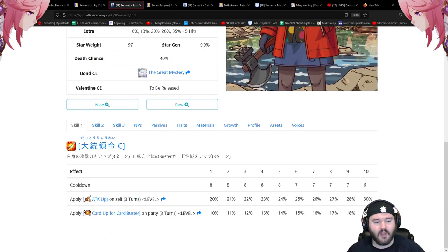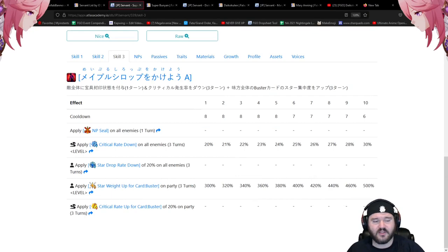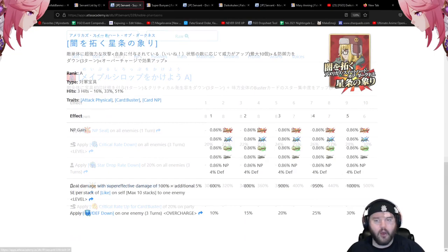A very straightforward kit except for one specific passive which is very interesting. First skill: 20 to 30 attack up on themselves and 10 to 20 buster up on the party. Second skill: 20 to 30 battery and overcharge up by one on the party — that's important later. Third skill: NP seal on all enemies, and star weight up on their buster card for the entire party for three turns, 300 to 500 — very nice.